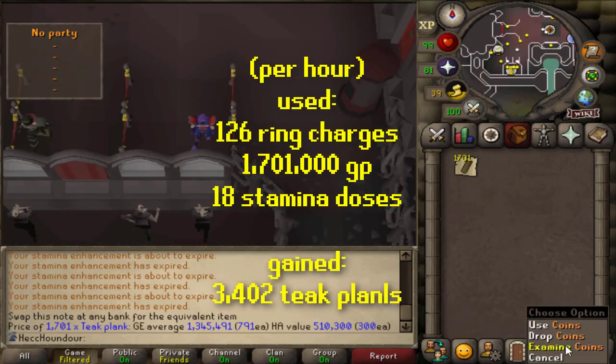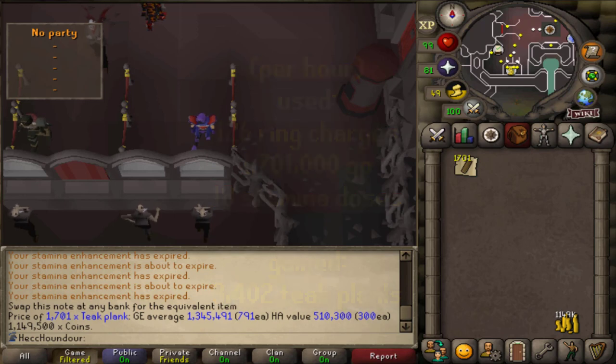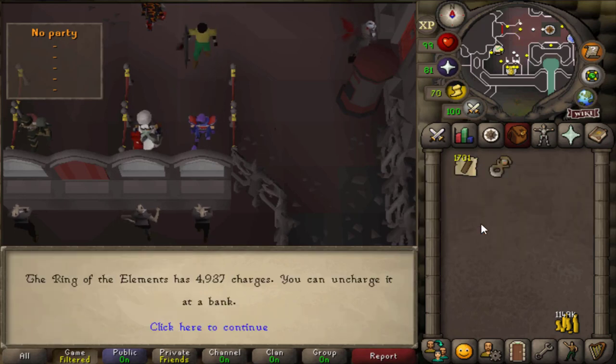After 30 minutes I made 1,701 planks, which would be 3,402 in an hour — not much worse than the butler method. I would have used 126 ring charges, 1.7 million GP, and 18 doses of stamina (4.5 stamina potions) in an hour. This is a good method if you really want to use less GP, or if you don't have the level for a demon butler but have a Ring of the Elements — but the demon butler method is usually more worth it.